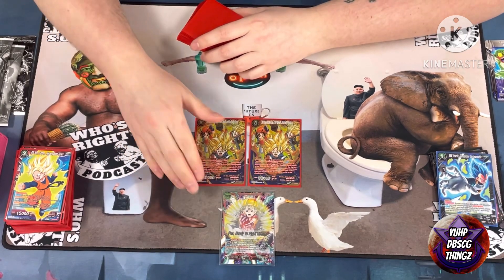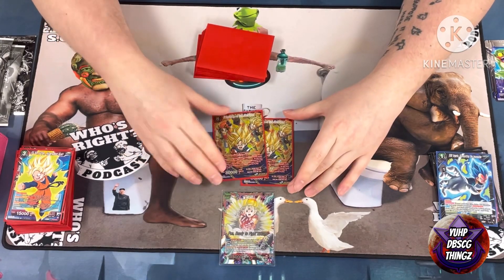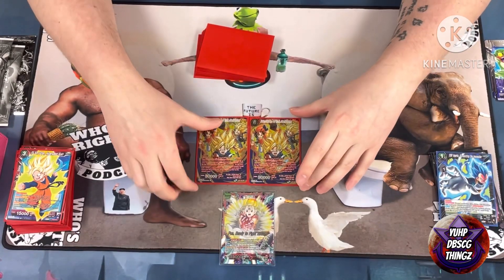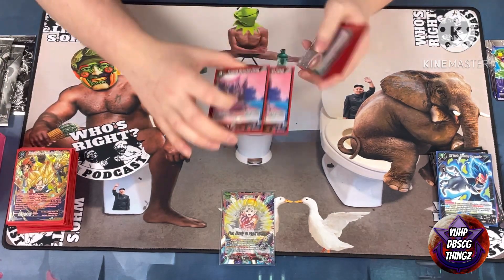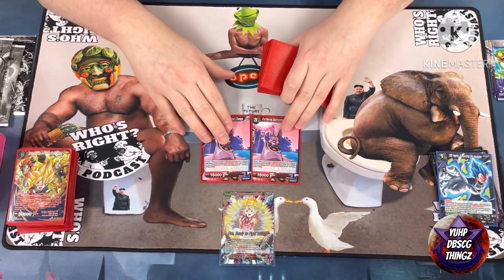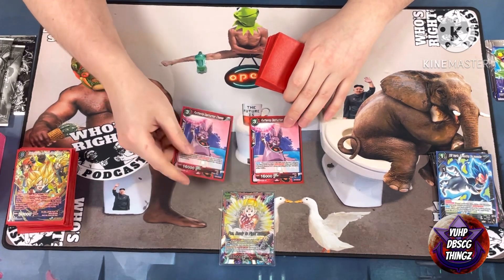The bigger Trio is good for clearing boards, also a good turn three depending on what deck my opponent's playing — 30k triple attack can deal a lot. Then two Champa: I have a lot of one and two cost cards with big powers, might as well pay one to make them bigger.